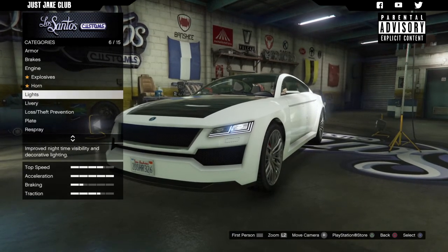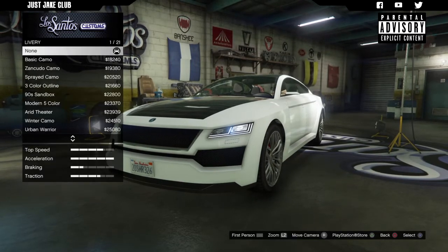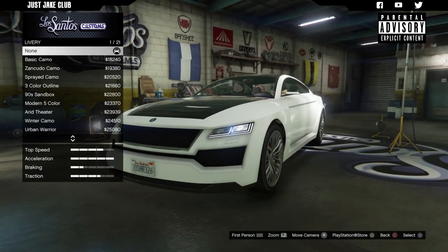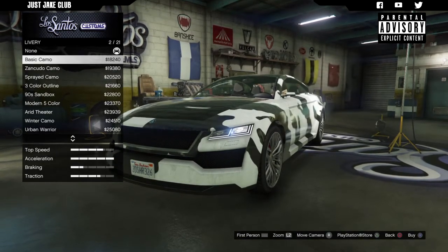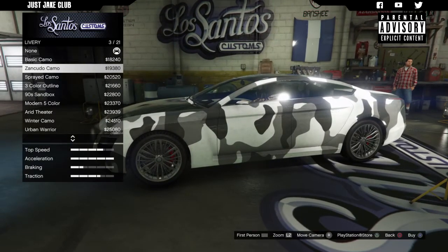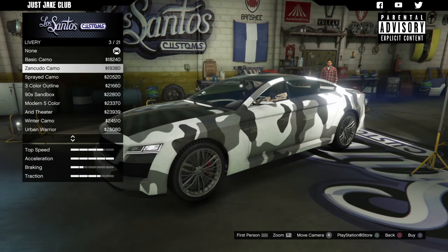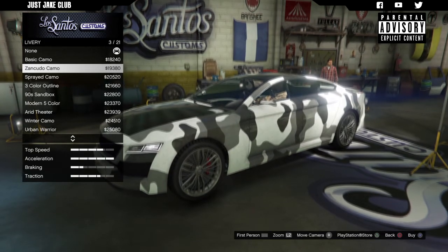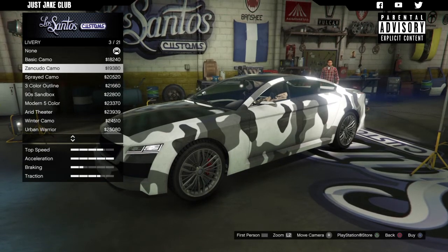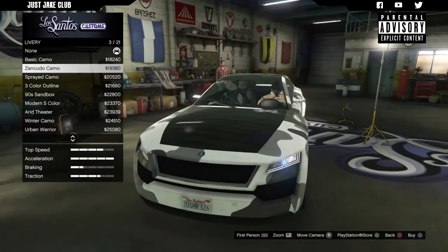For the sort of price you're paying, you'd expect a lot better. We do get a livery option, but I'm not holding my hopes up. And straight away — camo. Why the hell would you put a camo livery on a luxury vehicle? It makes no sense whatsoever. Also worth noting: Ubermacht is supposed to be the GTA parody of BMW from real life, but this doesn't look like a BMW to me at all.